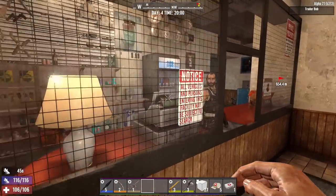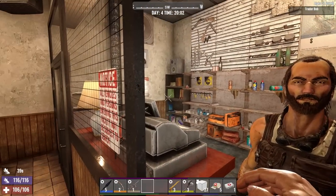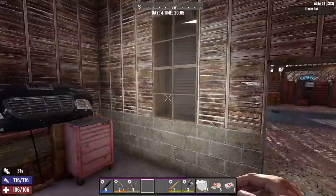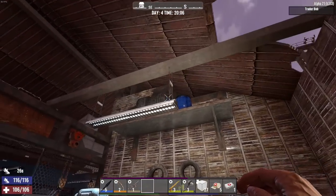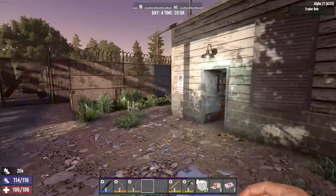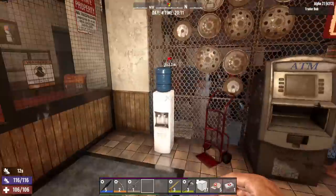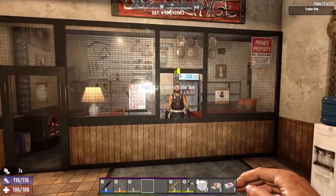I'd be doing so much better if I could get into his little area. There's so many things to loot back there — shelves, two bookshelves — there's got to be a way in. Has anybody figured out how to get inside his shop? There's got to be a hidden door or a switch somewhere. You can't beat anything down; everything is trader-protected. If you've figured it out, let me know.